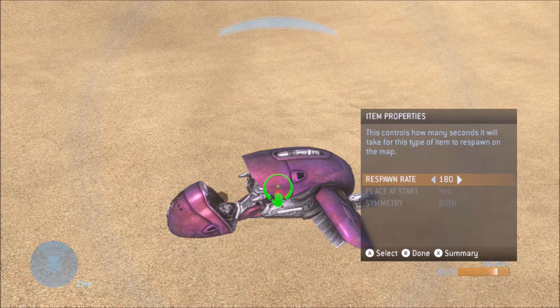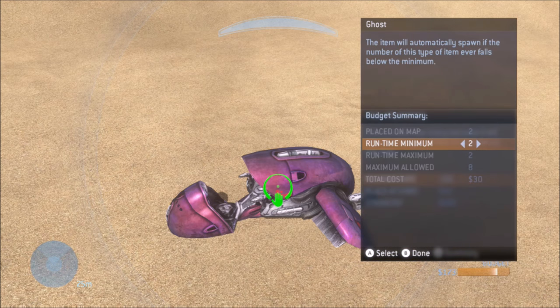Spawn another ghost and place it pretty much right where you had it the first time. It doesn't have to be perfectly exact, but try to get as close as possible. Then set the respawn rate on this one to 180, and once again make the runtime minimum the same as the maximum, which should now be 2.